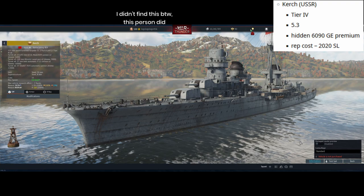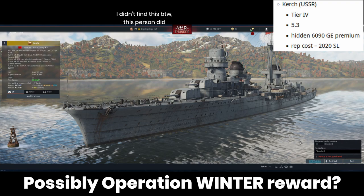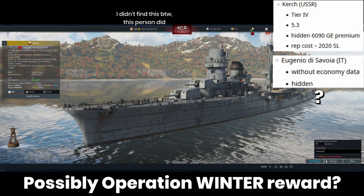The next one is the Russian cruiser Kerch, of which the model was also sneakily found on the dev server. This is an Italian Duca d'Aosta class light cruiser which was given to the Russians after the war for reparations, and is suspected to be the reward ship for the upcoming Operation Winter. There's a bit of confusion about this ship because the second Duca d'Aosta class ship, Eugenio di Savoia, was also mentioned in the datamine, but it's unclear if this refers to a separate ship in the Italian tree, or if these two ships are the same ship.